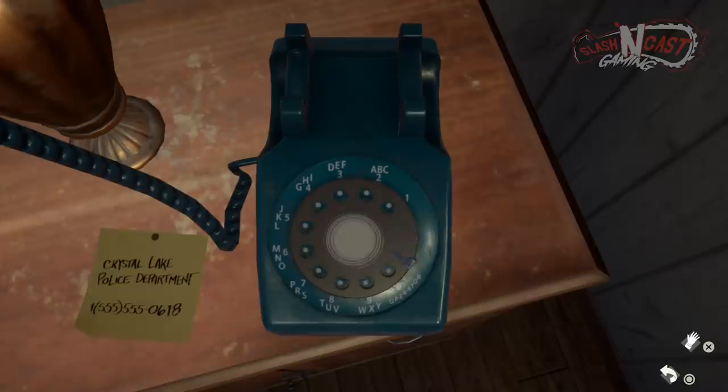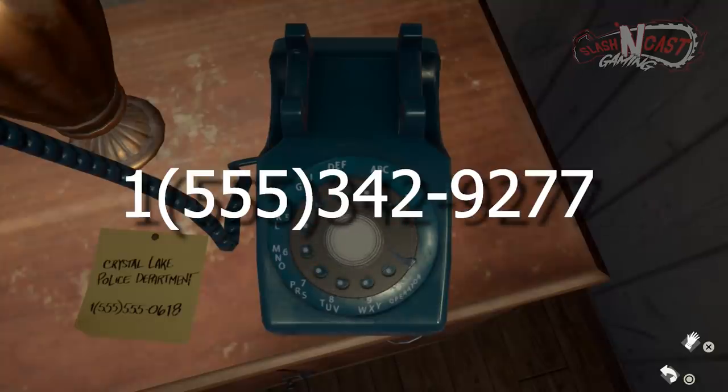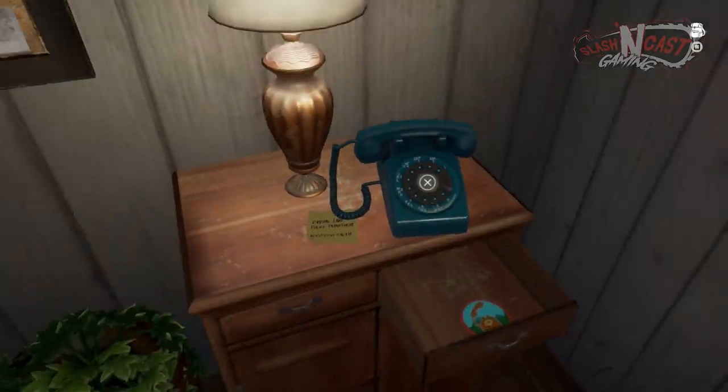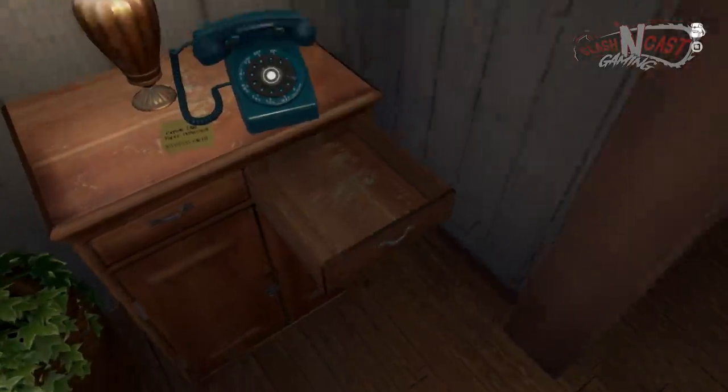The last patch requires calling a specific number on the phone, found by locating several objects across the cabin with blue numbers displayed on them. Rather than explaining the whole process, the number to enter on the phone is 1-555-342-9277. After the call ends, the last drawer will open up revealing the final patch.